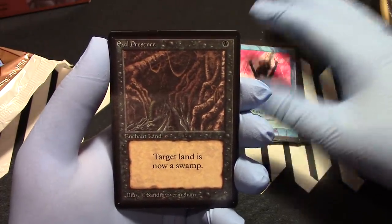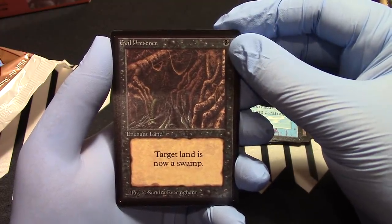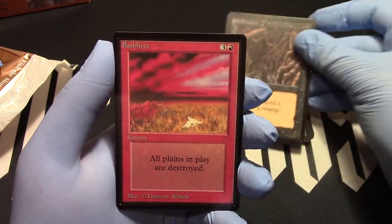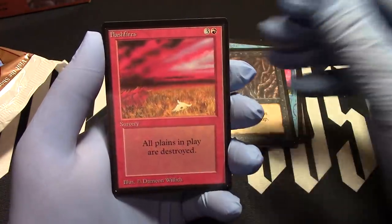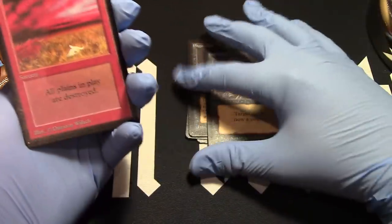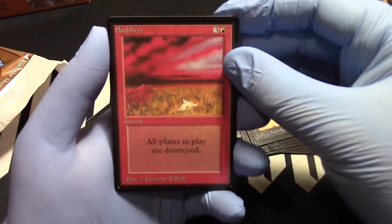Evil Presence — first uncommon. There it is. Target land is now a swamp. We're going to change our islands to swamps now. Flash Fires — all the plains are destroyed. We didn't get a game — we only got like a couple of islands. That's a great pack.